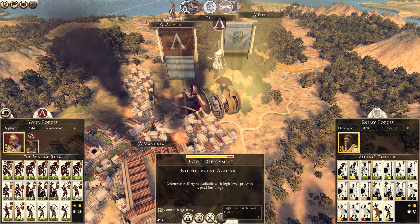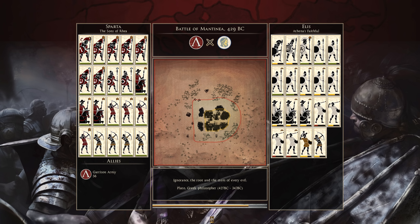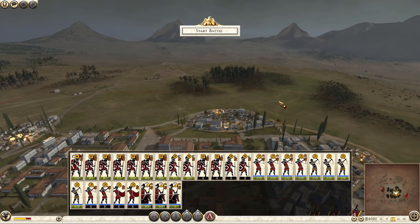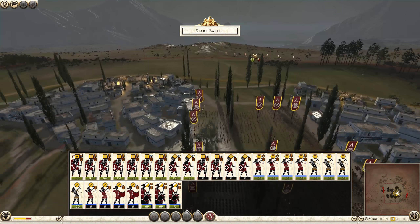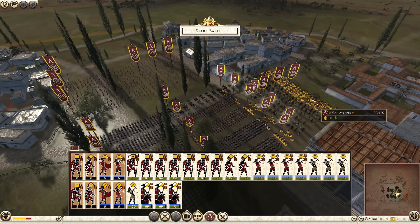Let's go ahead and fight this on the battle map. But I should have probably sallied forth actually - would have made more sense rather than fighting it in the town, because now my archers aren't going to be as effective. Although I could just sally forth on this battlefield rather than fight it contained in this settlement. I'll just leave all of the units here in a separate group and put them together.